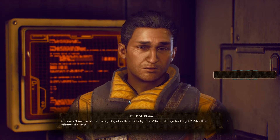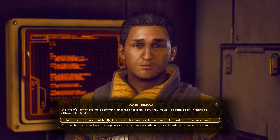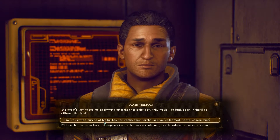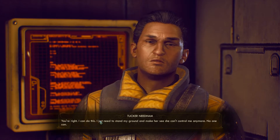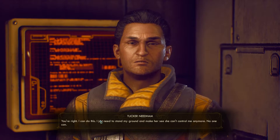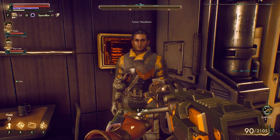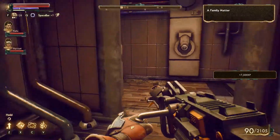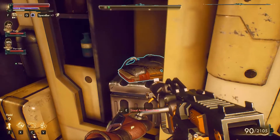Pull your trousers down - that'll show her! Running away is for courage - you need to face her and show her you're a grown-up man. She doesn't want to see me as anything other than her baby boy. You've survived outside of Stella Bay for weeks - show her the skills you've learned. You're right, I can do this. I just need to stand my ground and make her see she can't control me anymore. No one can. Hey now, show her who's boss!